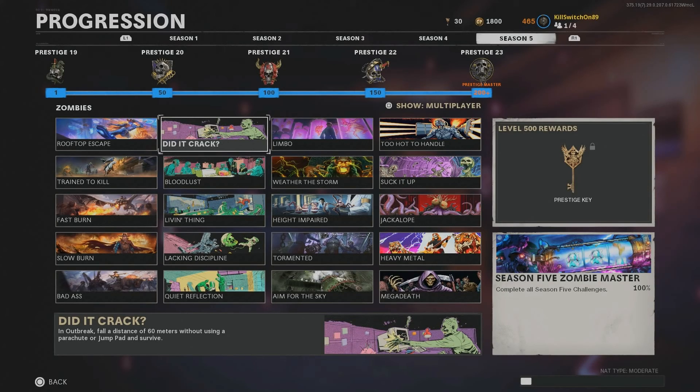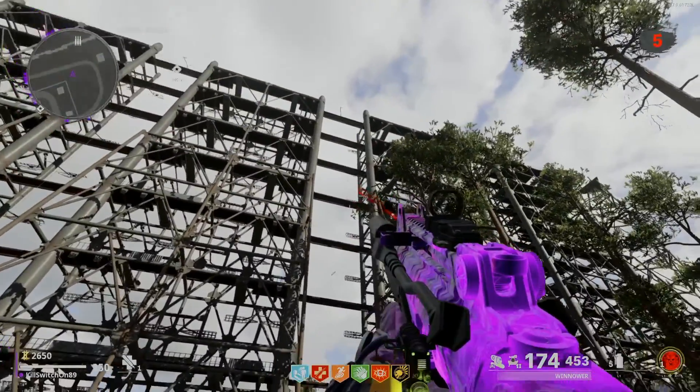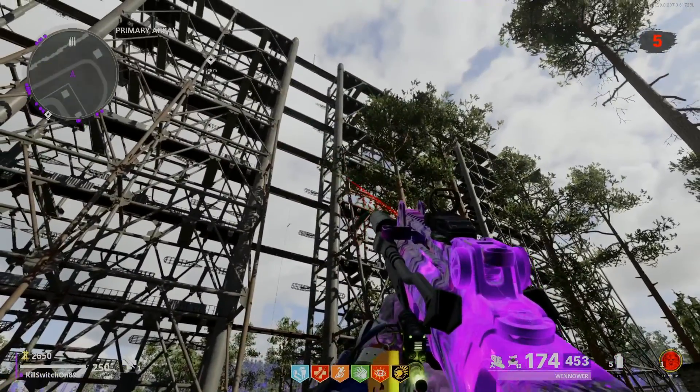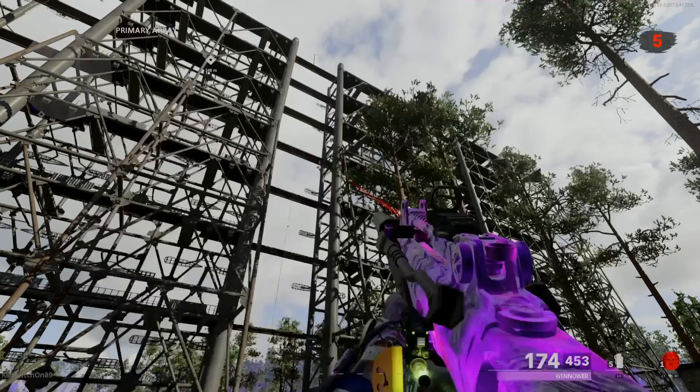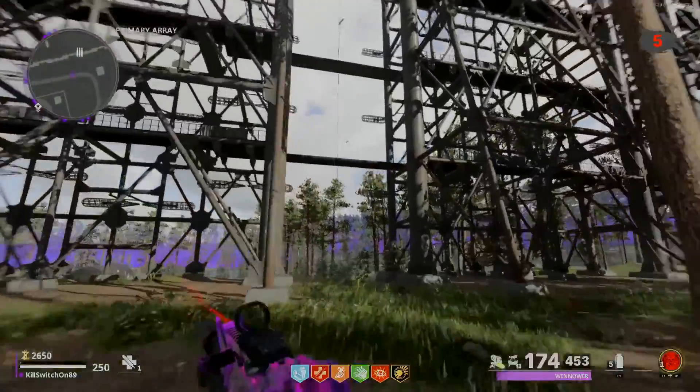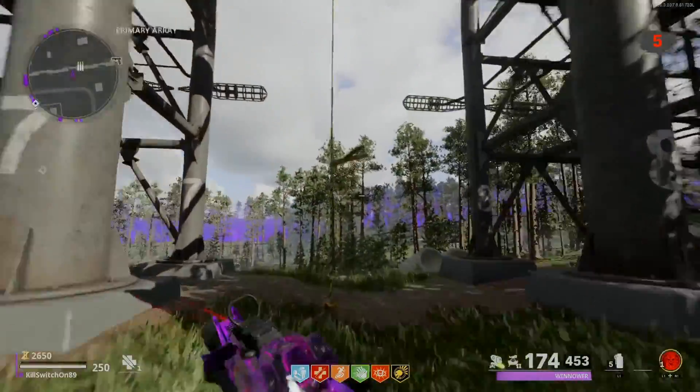Welcome to Killswitch on 89, and today I'm going to be showing you how to do the Did It Correct Challenge. All you need to do is have Stamina, come here on the map Duga, and you're going to rappel up this rappel rope.